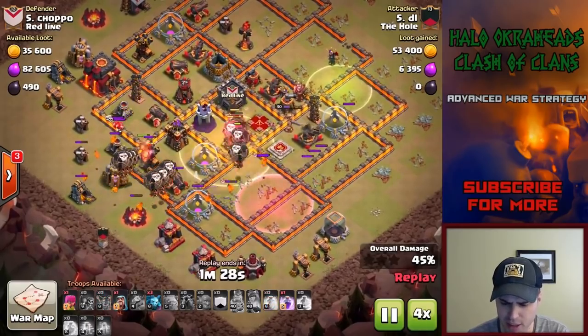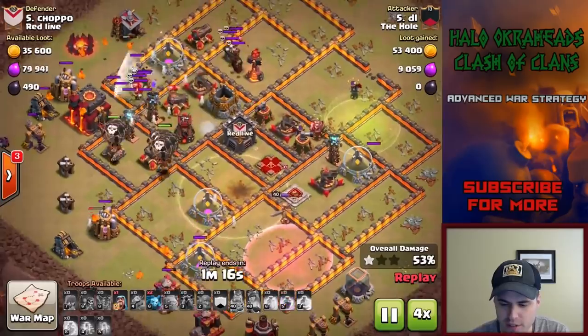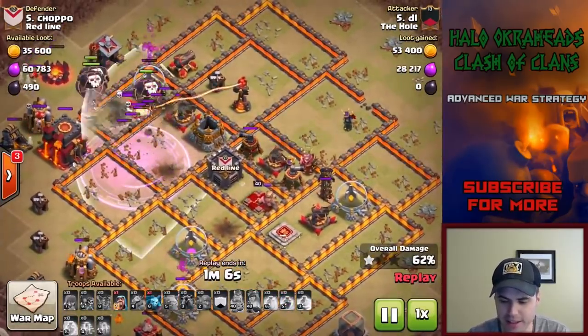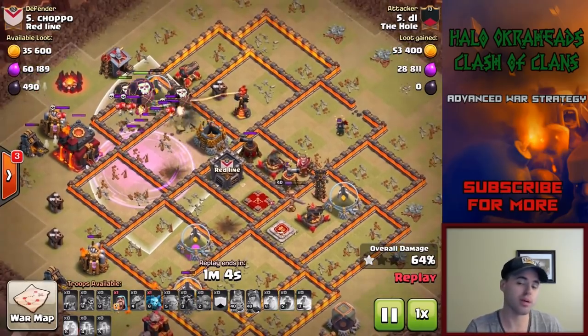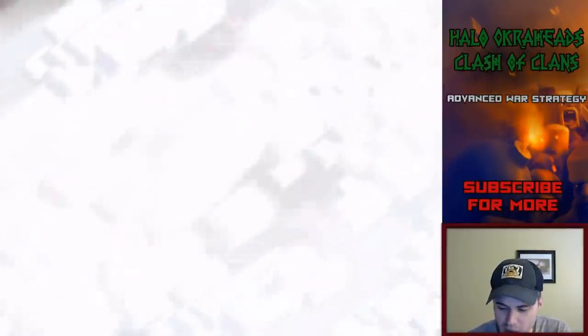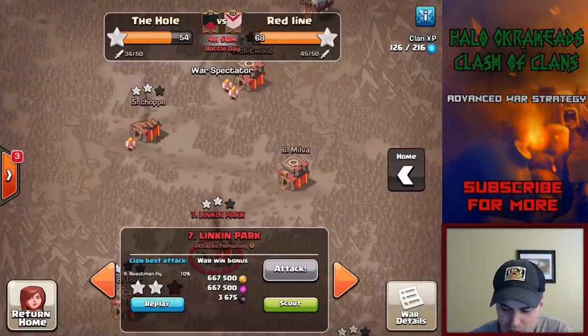Just imagine those X-bows down from the bowlers - a 3-star would have been close or probably happened. As far as the golem walk goes, that's kind of what you can get.